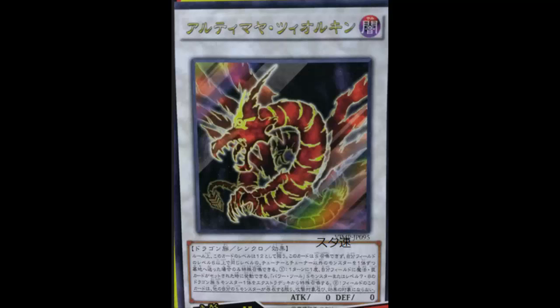Cannot be synchro summoned — okay, it's a synchro monster that cannot be synchro summoned. Must be special summoned from your extra deck by sending one level five or higher tuner monster and one level five or higher non-tuner monster you control with the same level to the graveyard. It cannot be special summoned by other ways. So you need a level five tuner and a level five non-tuner, or level six, level seven — that's how you summon this beauty.